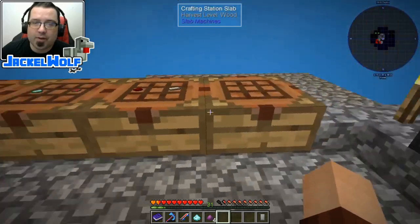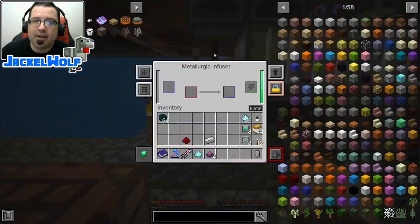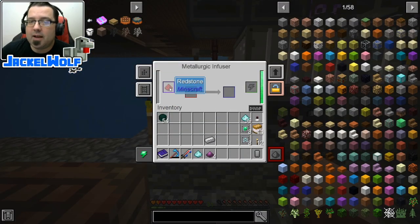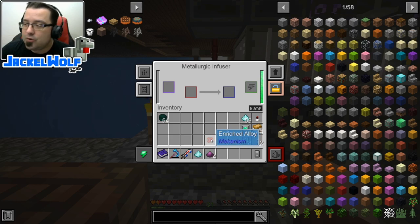We're going to take these items and use them as fuels throughout while we use this metallurgic infuser. First off, what we're going to do is make ourselves an enriched alloy. That is going to be one redstone as the infuser and one iron ingot in the metallurgic infuser. Redstone goes in the top left here and you can see it has now been sucked in — there's 10 redstone in here. We're going to throw one iron ingot in there, and this is going to produce ourselves an enriched alloy. This is an item that we've used before and we're going to use quite a few of them today.